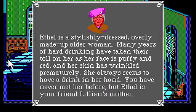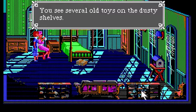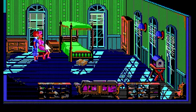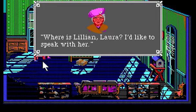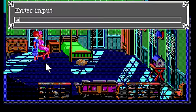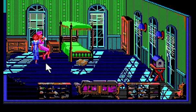The only thing I end up using the mouse for in this game is right-clicking on things — it'll give you a description. The first time you click on a character you'll get their portrait and their rundown. That's Ethel — she's Lillian's mother. She apparently is a bit of a drunkard; they're suggesting she always has a drink in her hand. She looks old — well, it was the 1920s and there wasn't much anti-aging stuff out there.